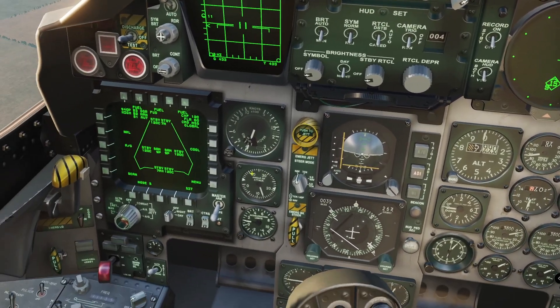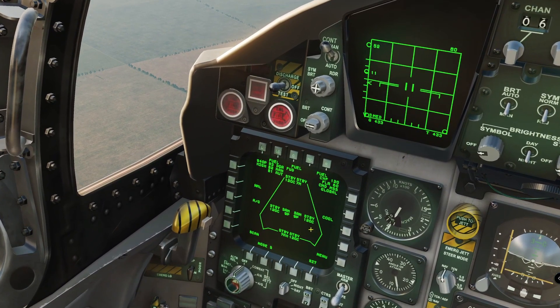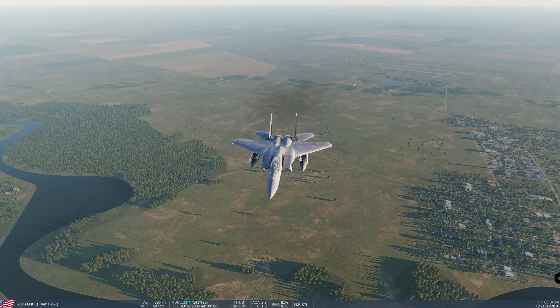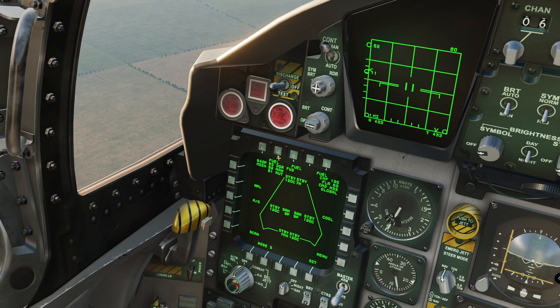Moving back over to the left, we will start with the MPCD, the Multipurpose Color Display. Starting with the top, we can see that we have fuel tanks, and if we look outside the aircraft, sure enough, we have three fuel tanks — one on the left, one on the center, and one on the right pylon.